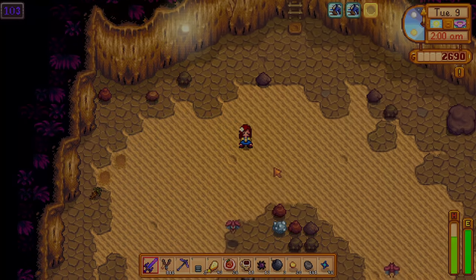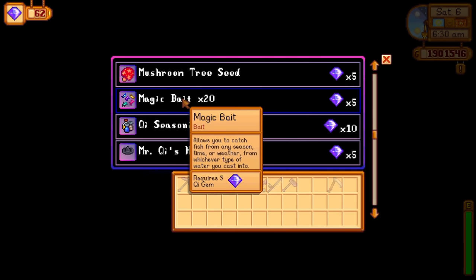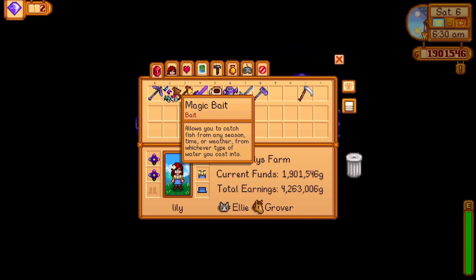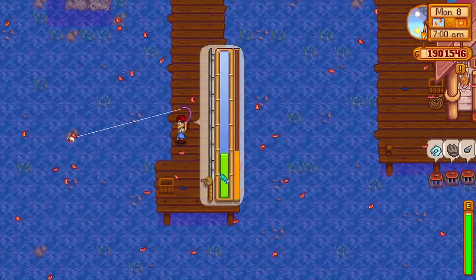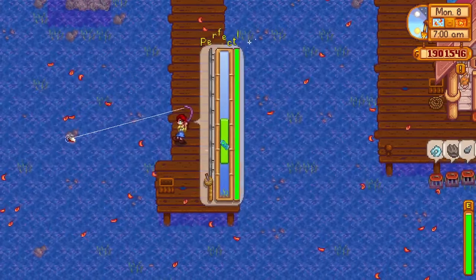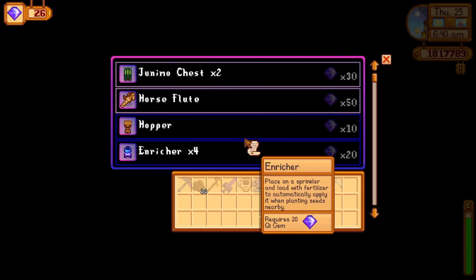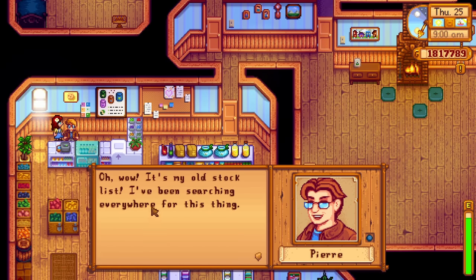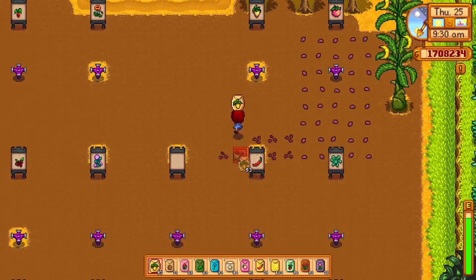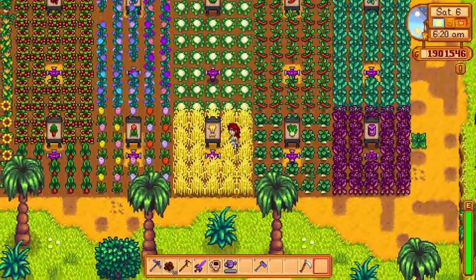Once you have completed the community center and found all of the golden walnuts, your next goal might be to get all of the achievements in the game. To make your life much easier, use magic bait to help you catch the fish you need — magic bait will allow you to catch any fish during any season or weather, making it considerably easier and faster to get the master angler achievement. For the achievement where you have to sell 15 of every single crop in the game, buy Pierre's stock list. This will allow you to buy any seed during any season, then plant those seeds on your Ginger Island farm so you won't have to wait for a specific season.